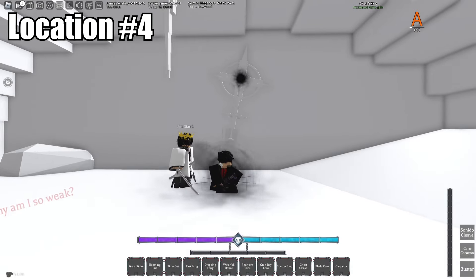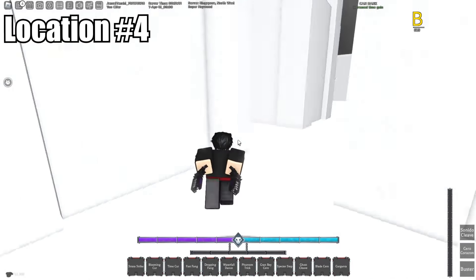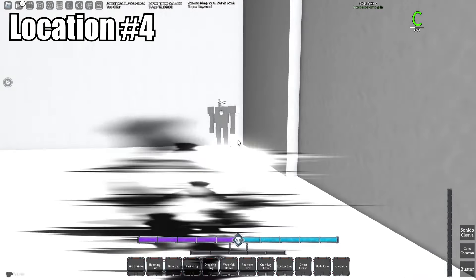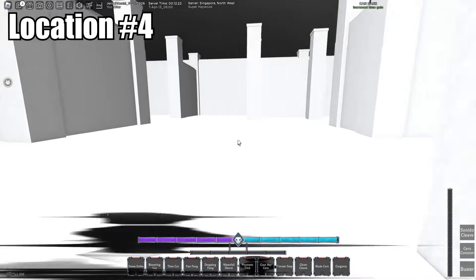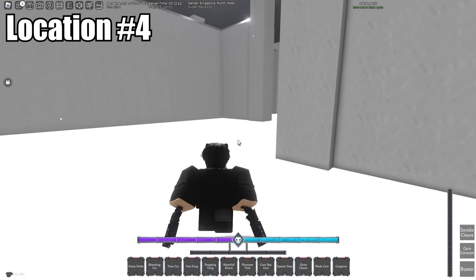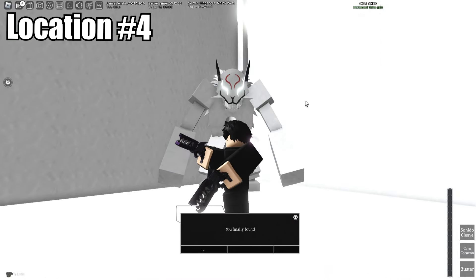Starting on location number four. I'm speed-forwarding this because I had to run across the map. Not that one, not this one either. I think it's around here — yeah, not that one. I think it's that one at the back. There you go — just click on that. Boom, that's location number four.